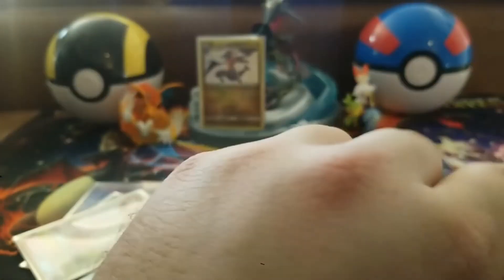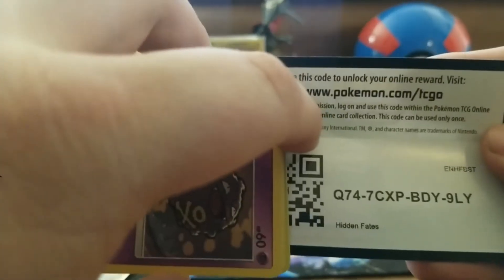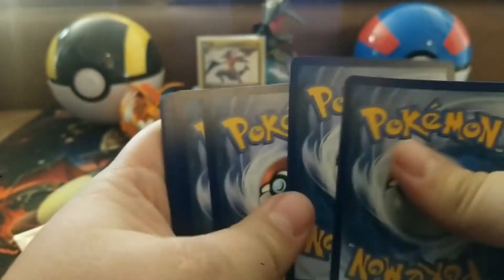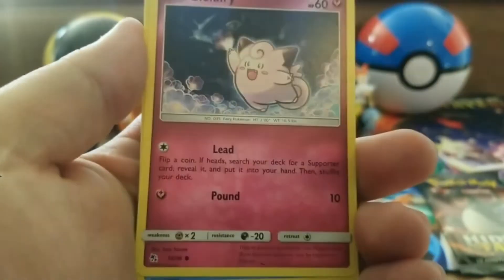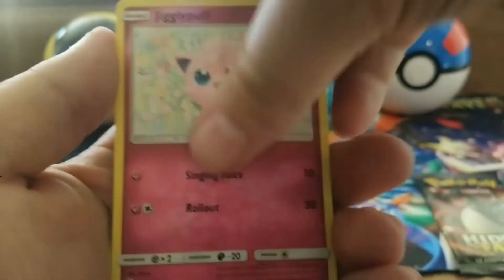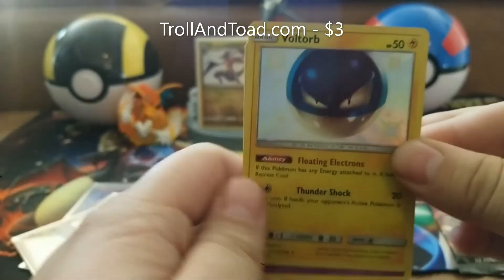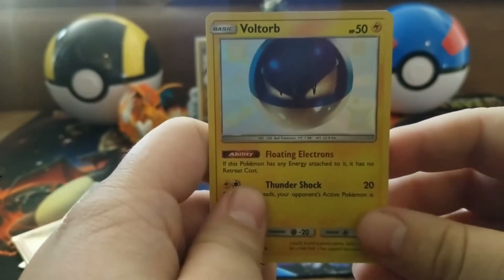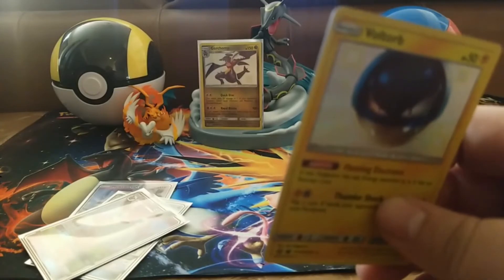Maybe I'm paying for all those good pulls I had before — I literally pulled a shiny Charizard and the rainbow rare Charizard from Burning Shadows within two weeks of each other, it was intense! Pack three: fire energy, Jynx, Graveler, Farfetch'd, Koffing, Clefairy, Jigglypuff... oh nice, I need this one — a shiny Voltorb! I don't have him or Electrode, so I will absolutely take it. And a Wizards for the rare.